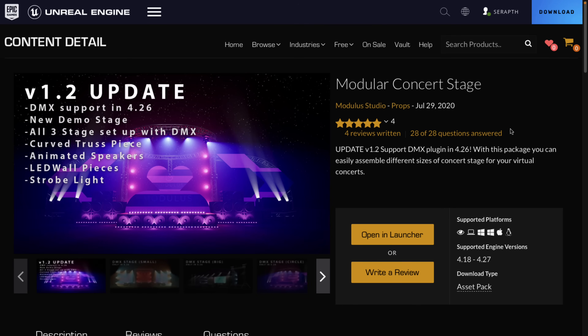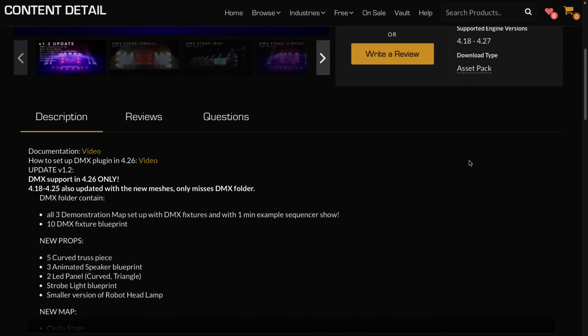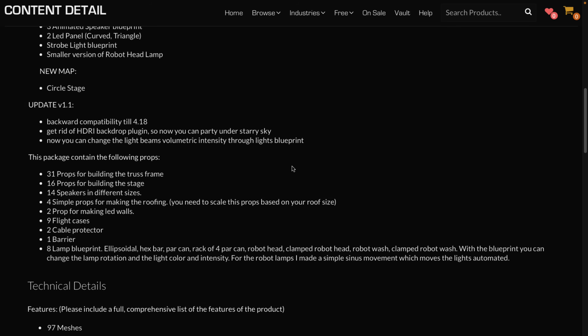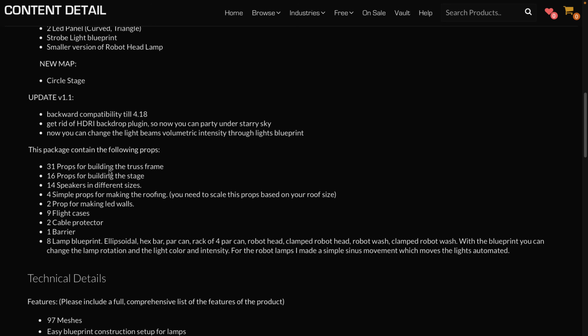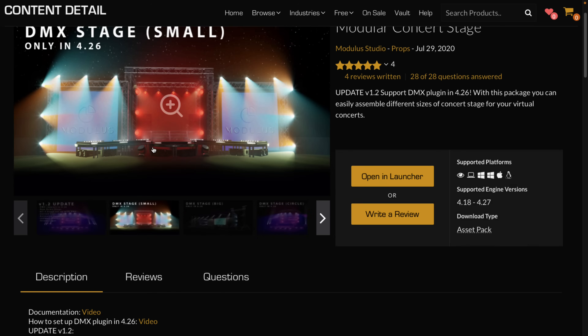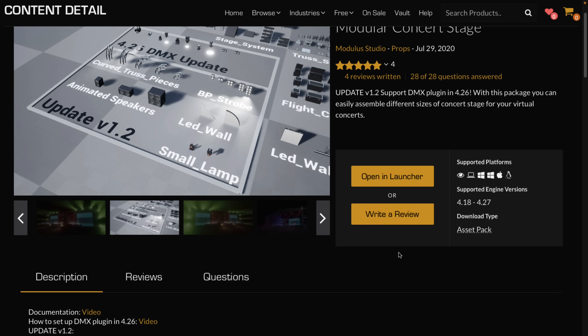Next up, we have the modular concert stage. Not really well described, but basically it is what you need to create your own stage: 31 props for building the truss frame, 16 props for building the stage, 14 speakers in different sizes, 4 simple props for making the roofing, 2 props for making LED walls, 9 flight cases, 2 cable protectors, and 1 barrier. So if you need to have virtual stages, that is what this asset pack is all about.